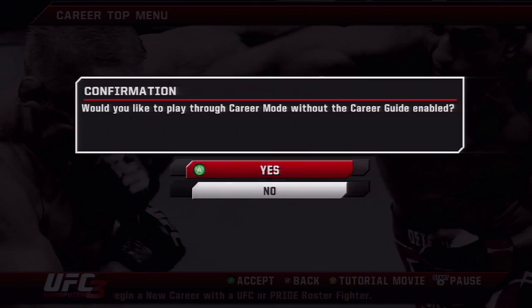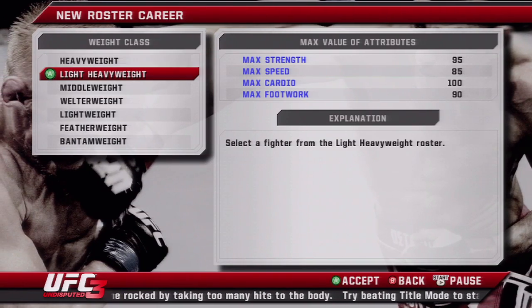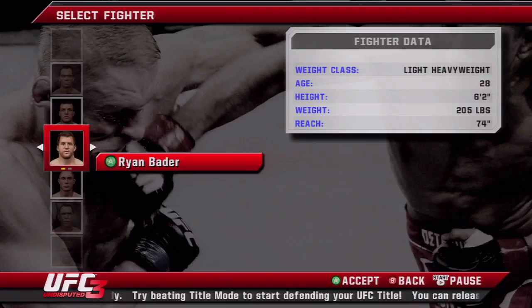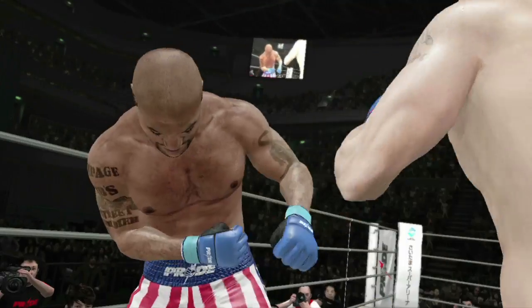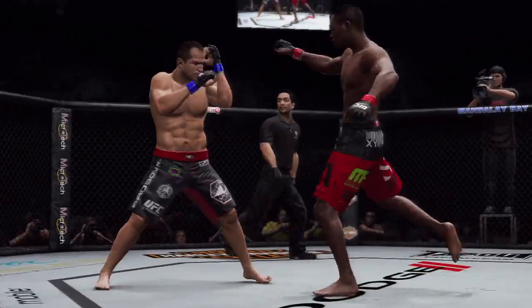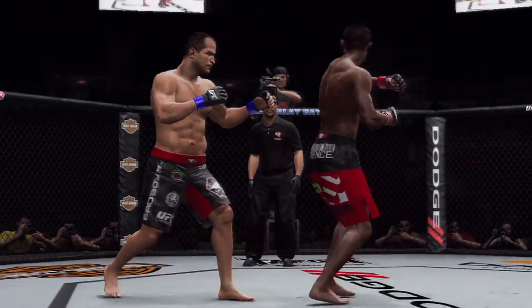One of the big things that fans are going to love about career mode this year is the ability to play career mode with an actual roster fighter. You can use any fighter on the roster, and that includes Pride fighters, so you can take any Pride fighter into a career, level up their stats, give them moves, and rewrite history — or make history the same as it was before with that fighter. It's up to you. It's really cool because that fighter can also move up and down in weight as you're playing through the career, so you can take Jon Jones and move him up to heavyweight if you want. It's something fans have been asking for, something that we wanted to do, and it's finally in UFC 3.